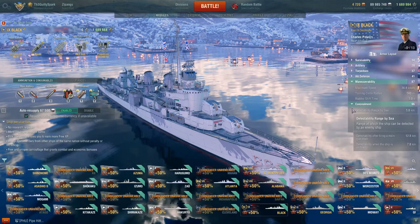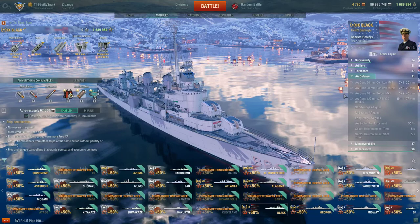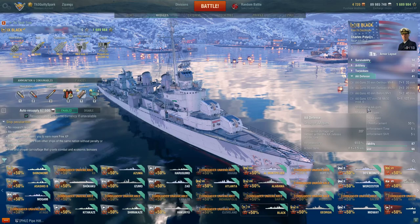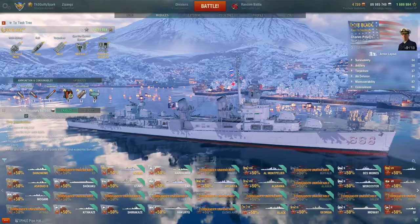She is a tad slower than the Fletcher - base speed around 35 knots, up to 36.8 with speed flag. Turning circle radius is the same as normal Fletcher at 560 meters, which is excellent. AA defense is pretty marginal - 103 on continuous and 207 on short range. Fletcher class used to have fairly good AA overall, but the AA rework has rendered her a bit less potent in that regard.